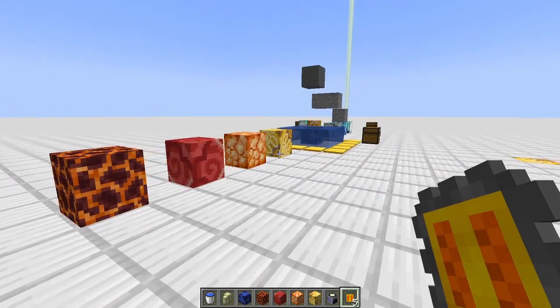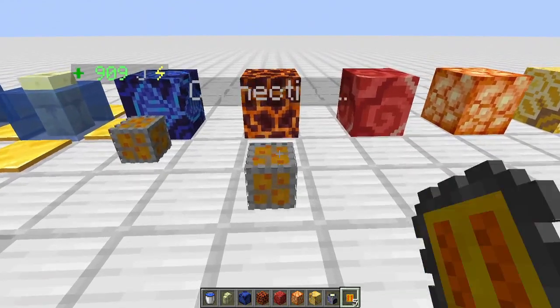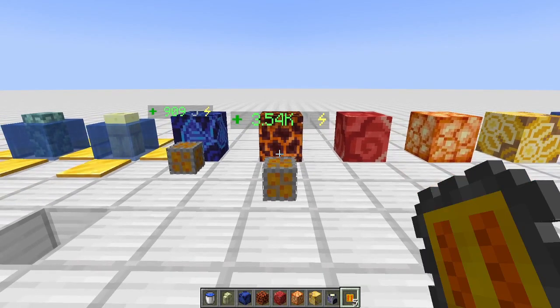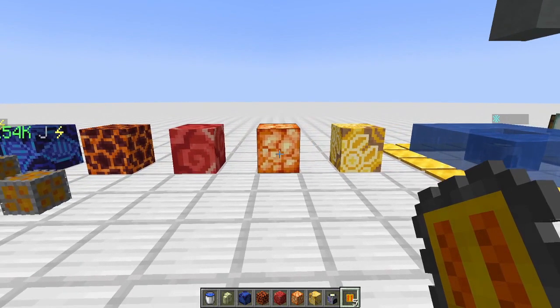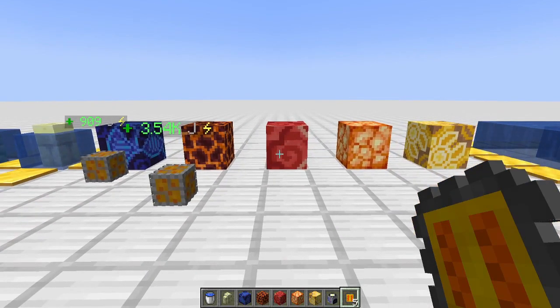The basic solar generator is the foundation for everything else - the advanced, the celestial, the void, and ultimately the infinity panel. Along the way you're going to make a ton of these. The geothermal generator is a bit different, generating 70 joules per second. If you're building your base underground, solar generators don't work, so geothermal becomes important. It doesn't need solar - you just place it anywhere, which is one of its nice advantages.